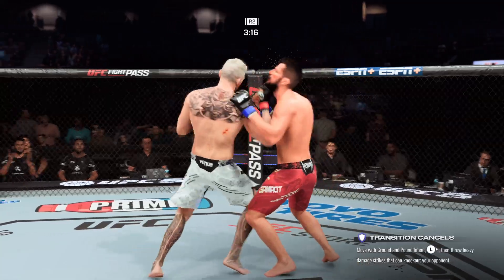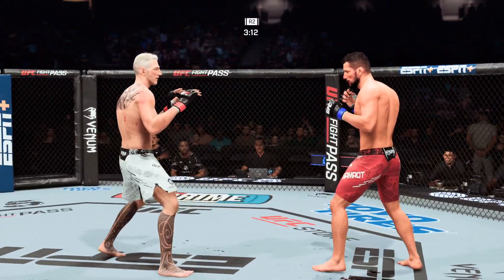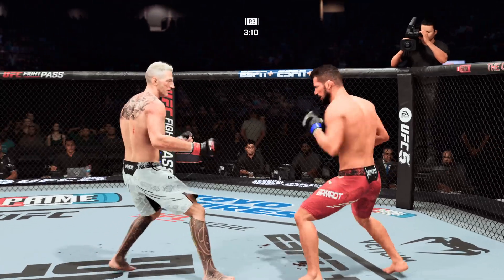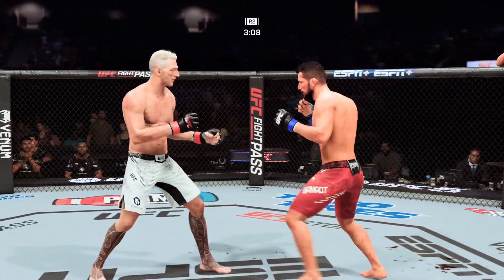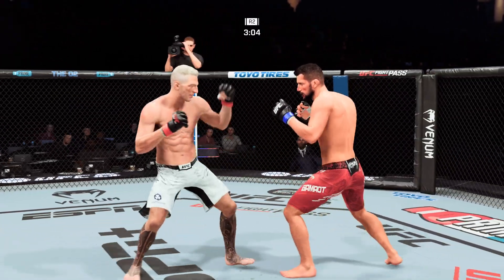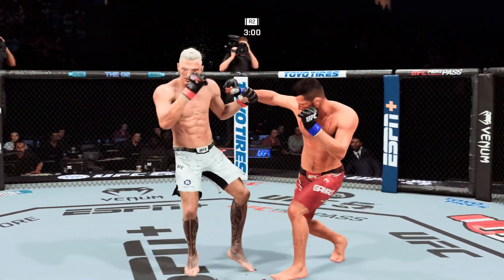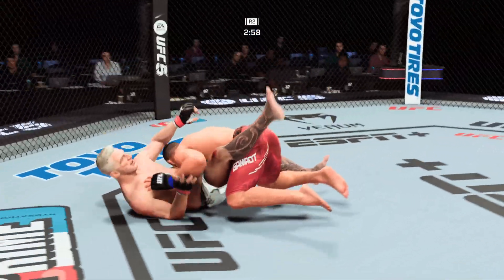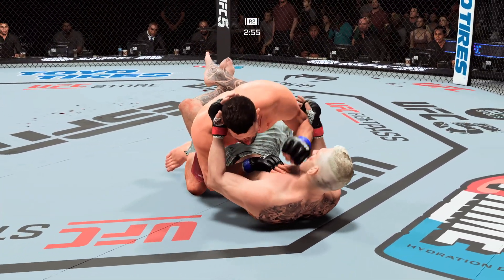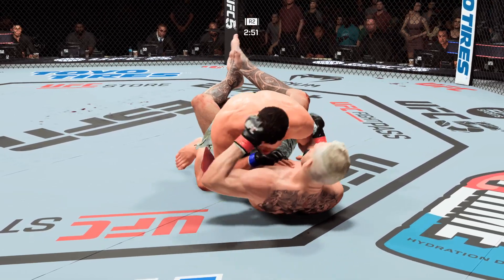The blood is really starting to flow. Every time that area gets targeted, that cut is getting worse and worse. You see the blood starting to come down. That is when you start to watch the fighter to see what effect it's starting to take — whether or not he's reaching for it. A huge strike lands there, and somehow his opponent's chin held up. You do not want to be on the receiving end of those types of strikes.